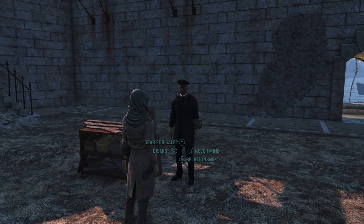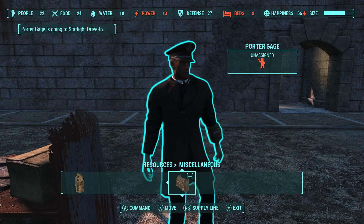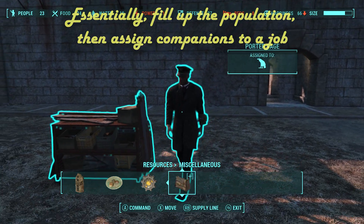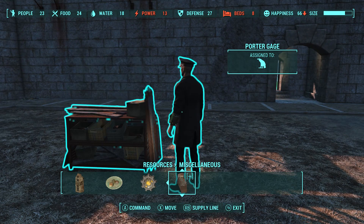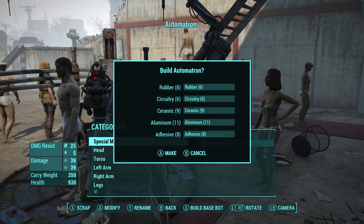Actually, companions such as myself are even easier because we just follow wherever you are — just dismiss then direct us to a job. You can also create new robot companions regardless of the limit.